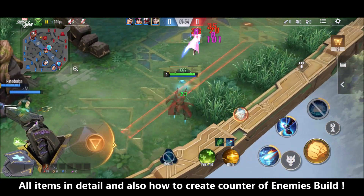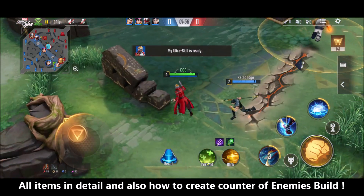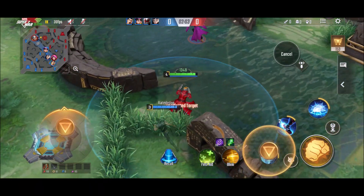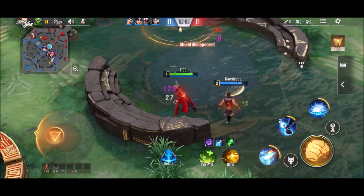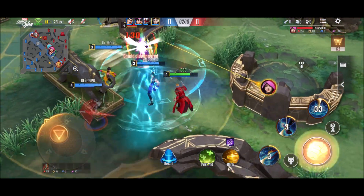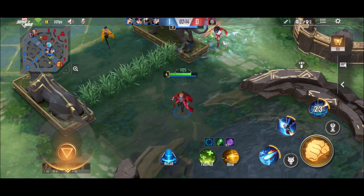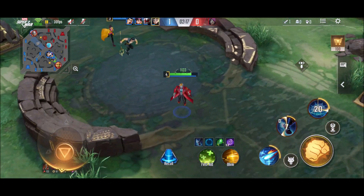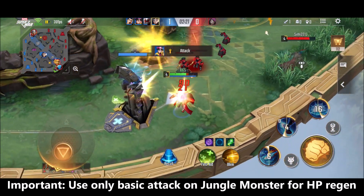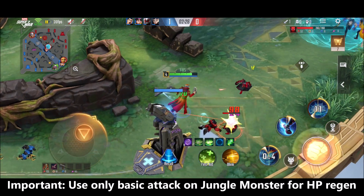With this extra 100% HP regen, it is very beneficial to get your health back just by doing the jungle. That's why I never equip any lifesteal item on my Star-Lord. The next thing is the damage — 5% of the target's max HP whenever Star-Lord deals damage on the enemy. The Valkyrie Bow is the best substitute, because its passive is similar: it gives you 8% attack from the max HP whenever you do a basic attack on the enemy.